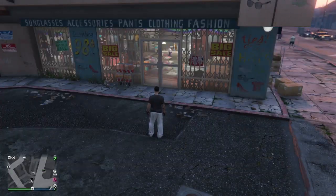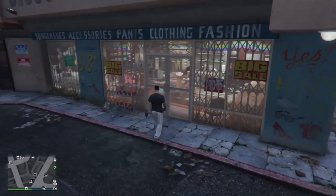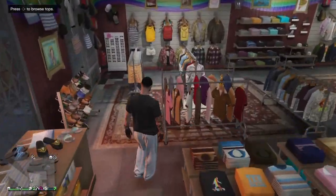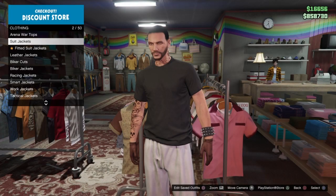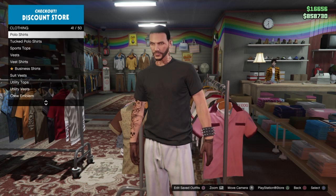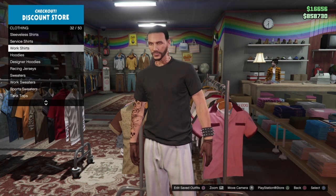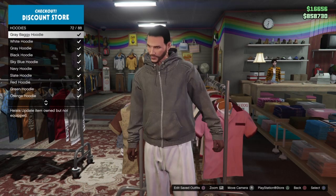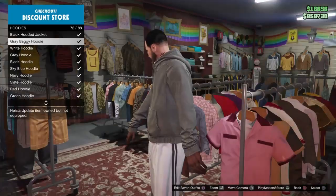To do this invisible arms glitch on GTA5 Online, you want to go to any clothing store on the map. Go to the top section, then go to the hoodie section, and find the gray baggy hoodie — that's number 72 out of 88.